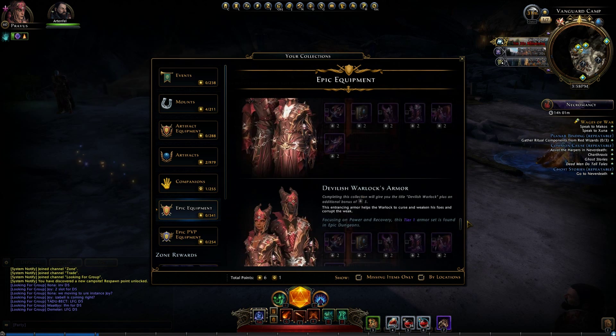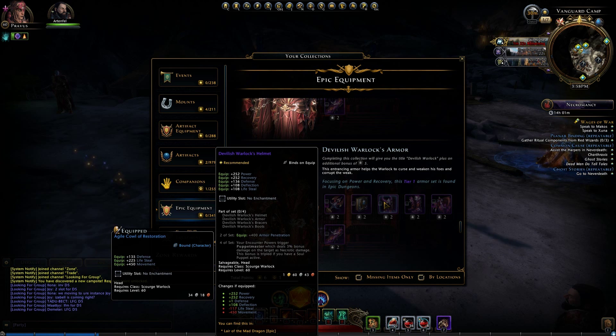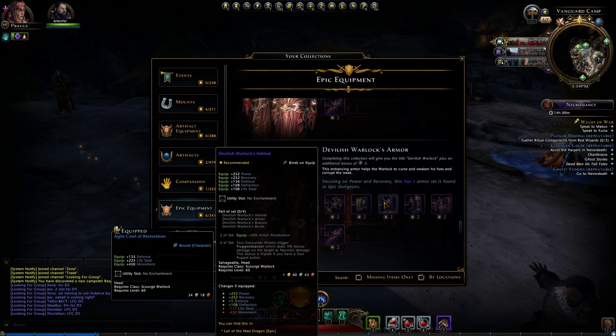Starting at the bottom of Tier 1, we have the Devilish Warlock's armor. An easy way to tell what build it's useful for is to look at the set bonuses. Devilish Warlock comes with power recovery, defense deflection, and lifesteal — mostly supportive and defensive, good for a tanky style. The 2-set bonus is 400 armor penetration, pretty useful. The 4-set triggers Puppet Master, which deals 3% bonus necrotic damage on the target, tripled if you have a soul puppet active.